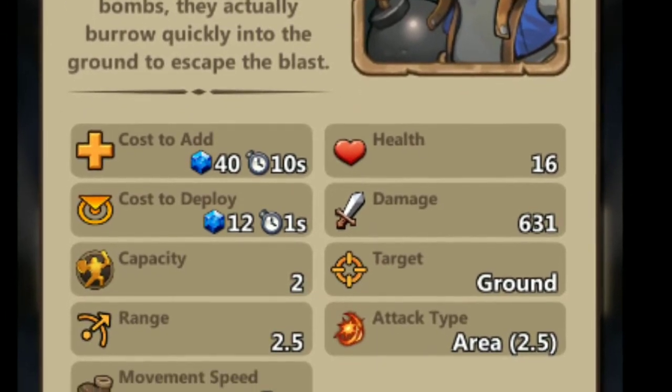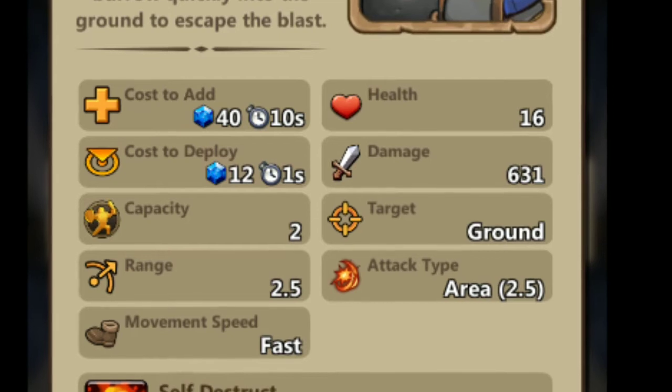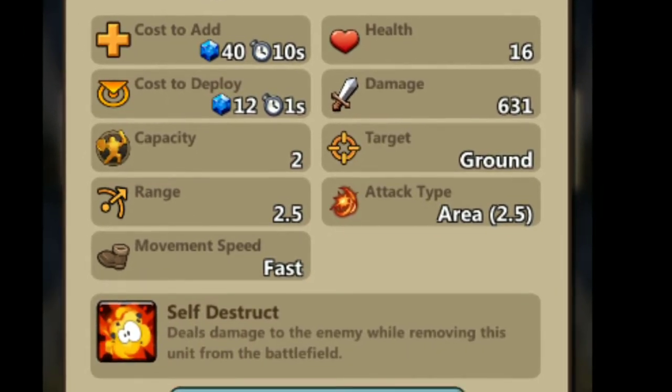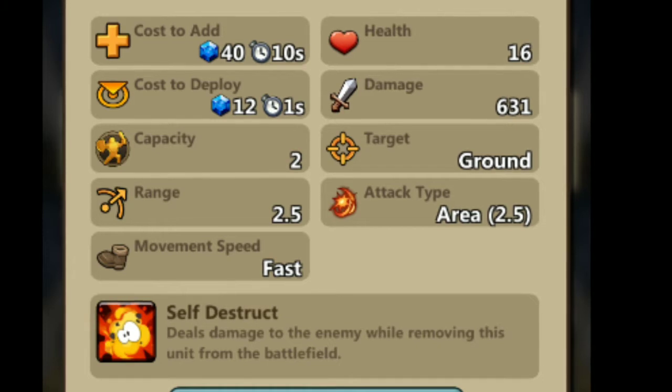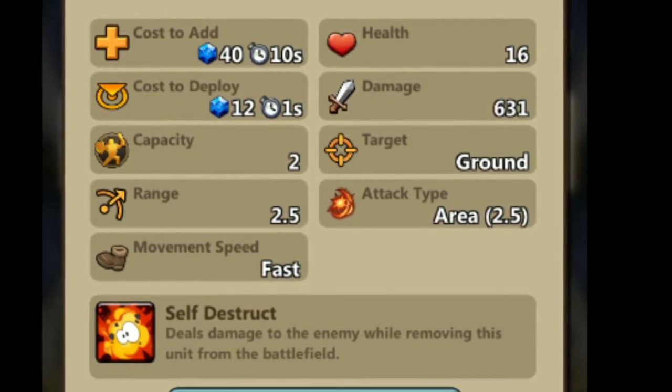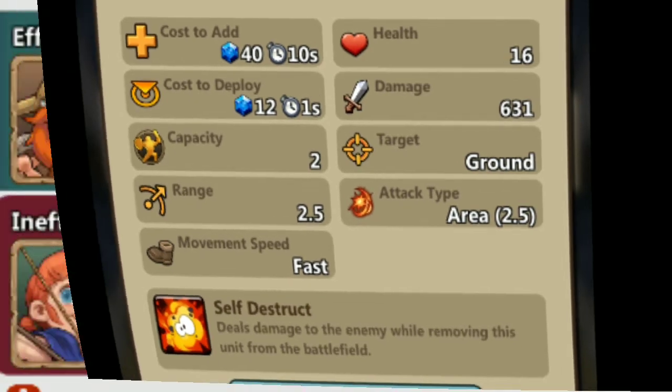The problem here is their low health — 16 cost to deploy. It takes one second to deploy. And they do tremendous damage to ground targets only, over an area and with a range of 2.5. And they move fast.